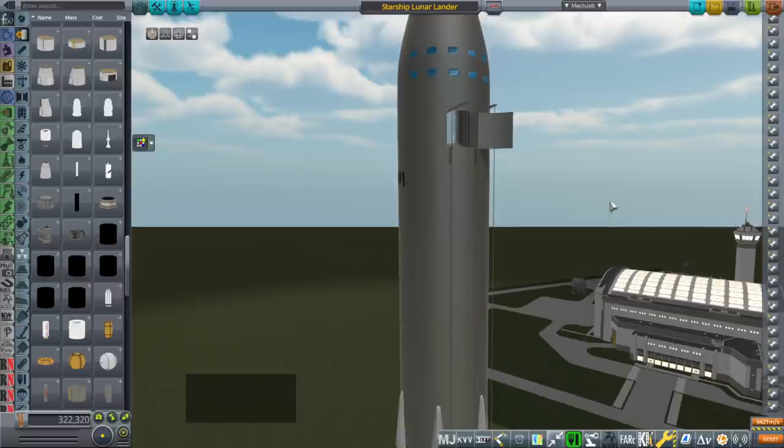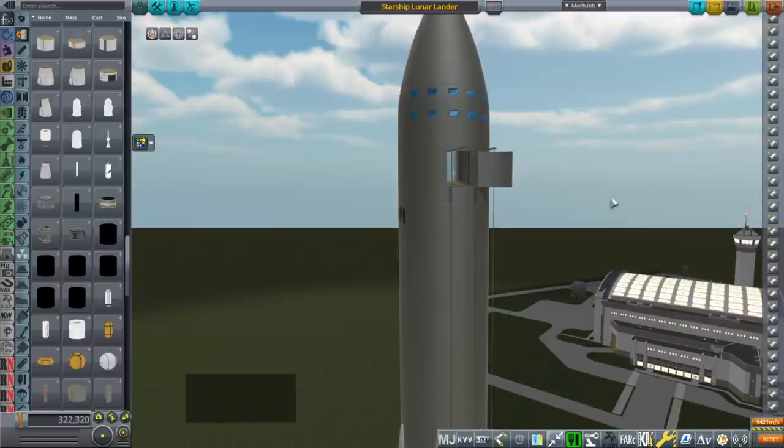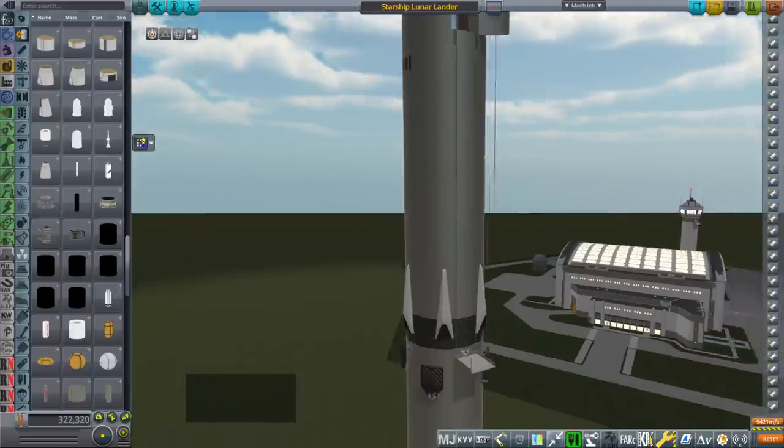We haven't done that kind of testing on the surface, but in principle we could refuel it on the moon as opposed to methane and oxygen. Methane requires carbon, and while there is a tiny concentration of carbon inside lunar regolith, it would take roughly three million tons of processing lunar regolith in order to refuel a single Starship with methane. That does not seem likely, whereas at least we know how to get hydrogen and oxygen out of water, so that's a good thing.